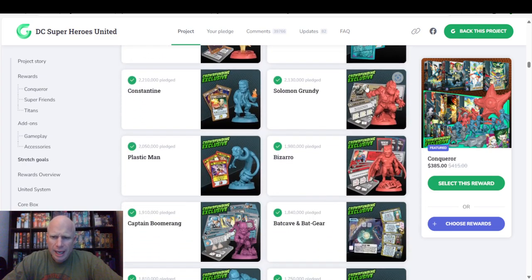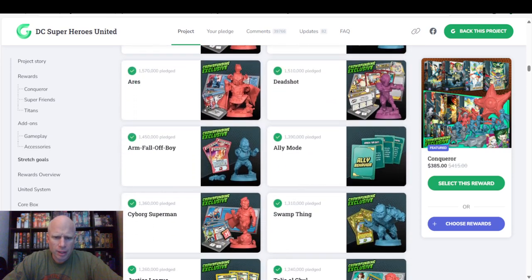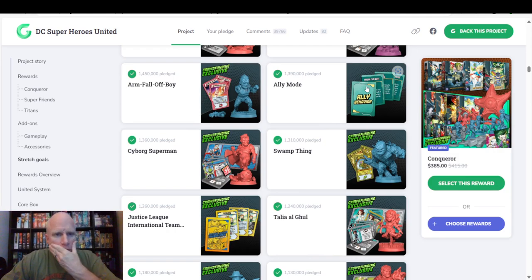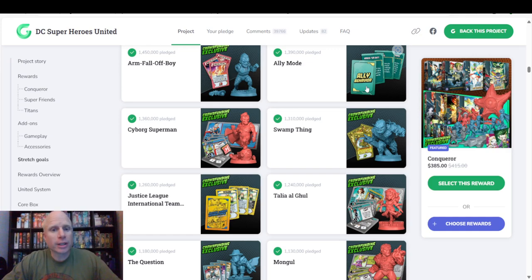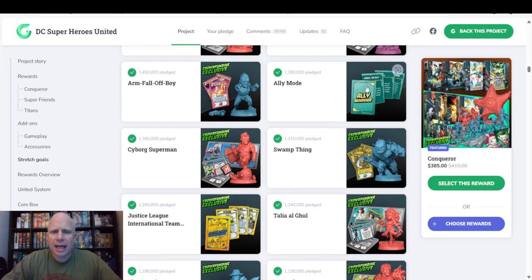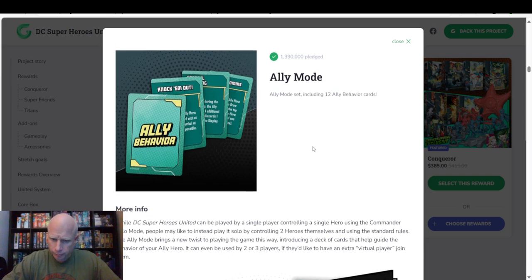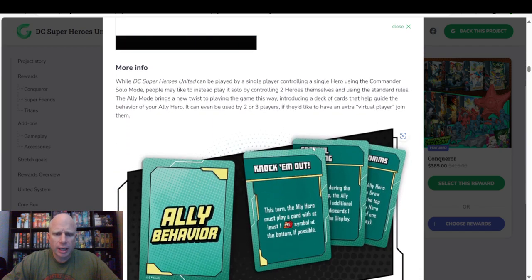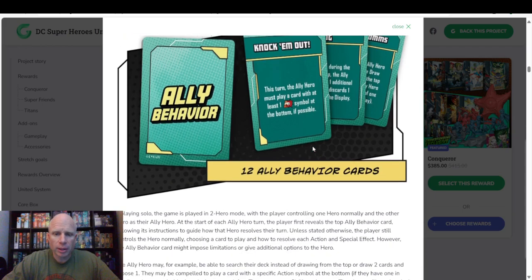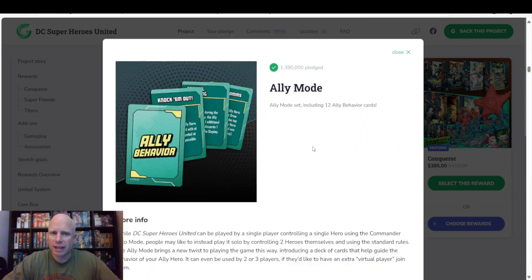Last we stopped off at was Cyborg Superman. So what has unlocked since Cyborg Superman? We got the ally mode right here. We can click it, open it up. It gives you a handful of cards to kind of play through changing your play — ally behavior cards — so now your allies can have behaviors and stuff like that.